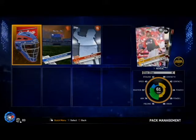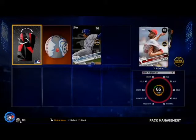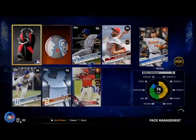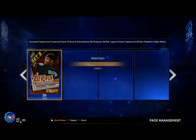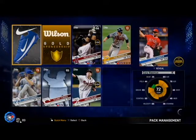We got a gold helmet there. If you guys want some good stubs and you're pretty good at the game, just play some BR and you'll get some good rewards from it. I get to World Series Division pretty quick, and I don't really need to play ranked season anymore. We get Nomar Mazzara — the rookie card is actually not that bad. Another gold sponsorship there — we'll probably be quick selling that for 100 stubs.